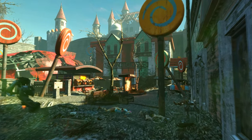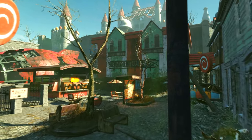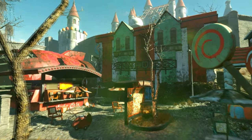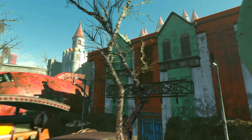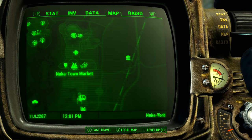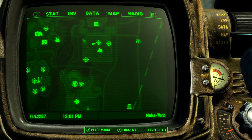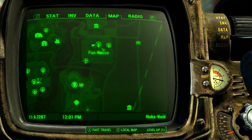What's up squad, my name is Eerso and welcome back to the channel. In this video we will be discovering the Legend of the Funhouse, an absolutely awesome location that I can't wait to show you guys. It's located just here on the map, north from Nuka Town in Kiddy Kingdom. Right in the centre you will find the Funhouse.